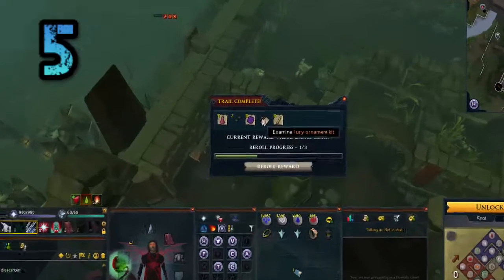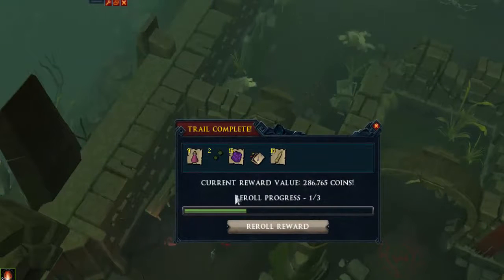Number 5 is a fury ornament kit — kind of nice at 286k. I flipped them for a while; the ornament kits aren't working as well right now. I used to buy them for around 150k and sell them for 1 mil, but the real value now is around 120k, so not really that much.